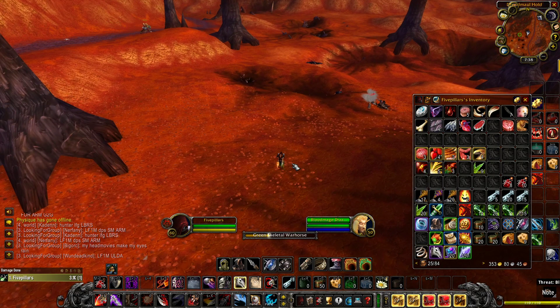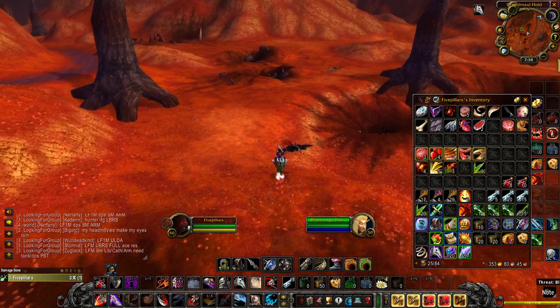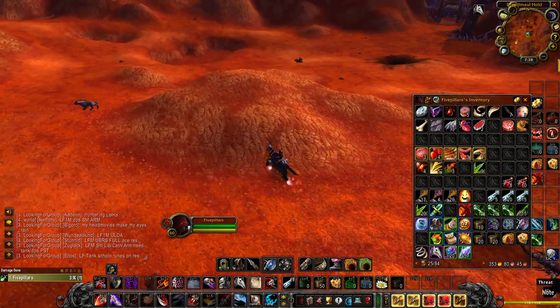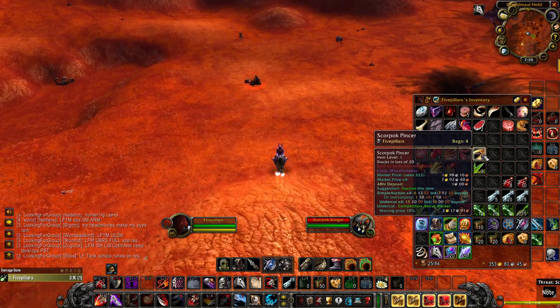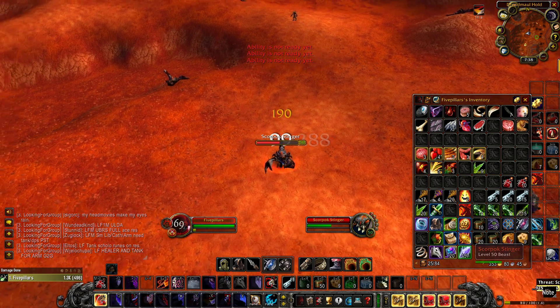All the raiders, man, they don't have time to come over here and farm these, so they just buy them up quick on the auction and turn them in. The best thing about it — these items have a 45% drop rate. To get the Pincers, which is one of the hottest selling ones, you've got to kill these scorpions. And they're all over the place, man. This is just such an easy farm. It's actually ridiculous.